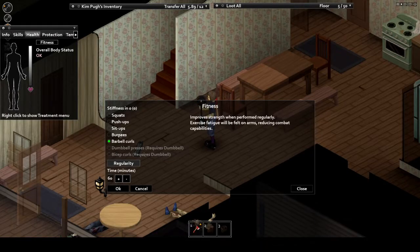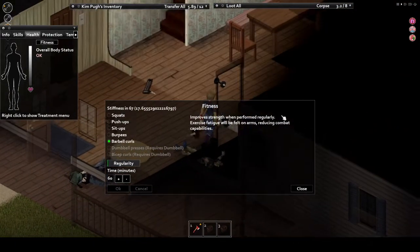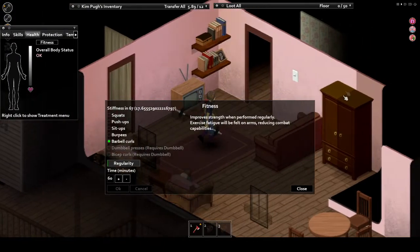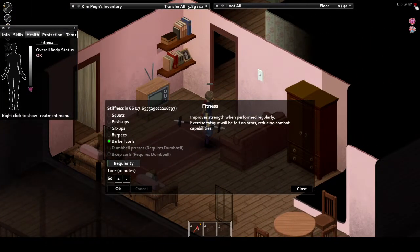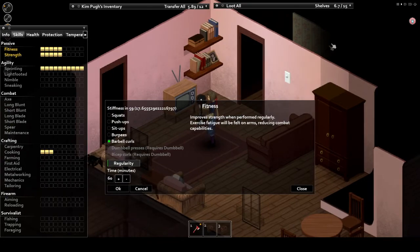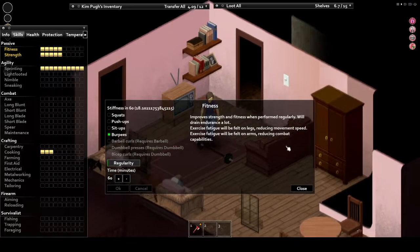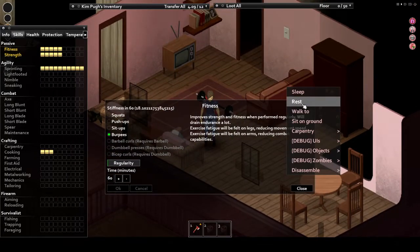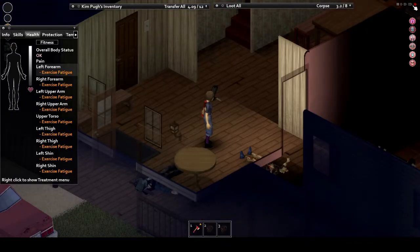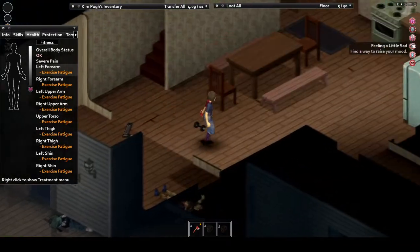Newly introduced with Build 41, you now have the ability to exercise. This is a great way, if you have some spare food and some time to kill, to build up your strength and fitness on a weaker character and slowly grind it even higher for an average character. There are currently 7 exercises in the game, 3 of which require a barbell or dumbbell to complete, and each provides a variety of positives and negatives. Burpees, for example, provide an all-body workout, increasing both fitness and strength, but as a consequence your entire body will feel pain and feel weak, and your thirst will shoot up rapidly.